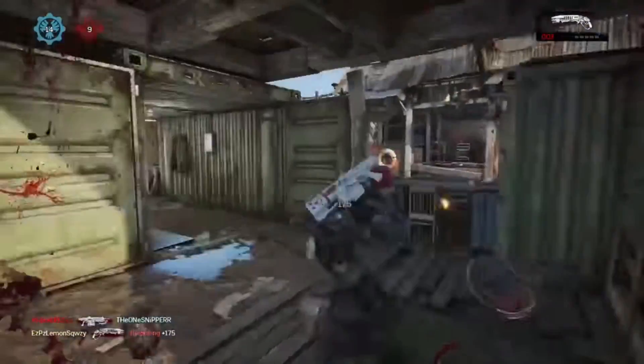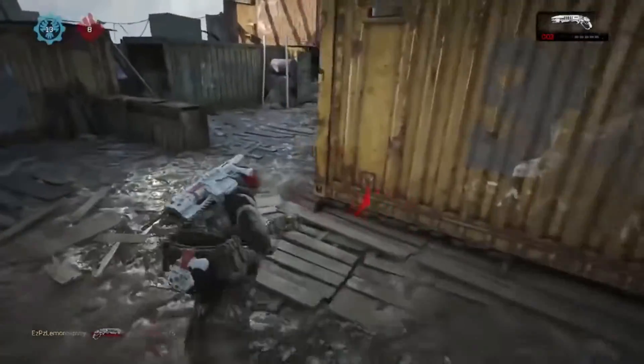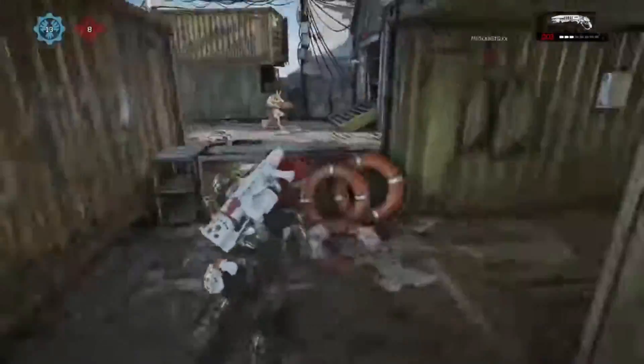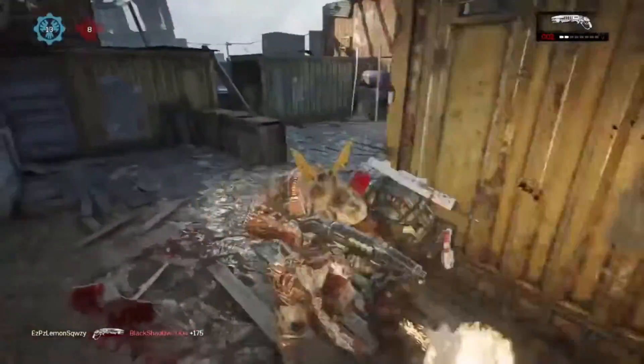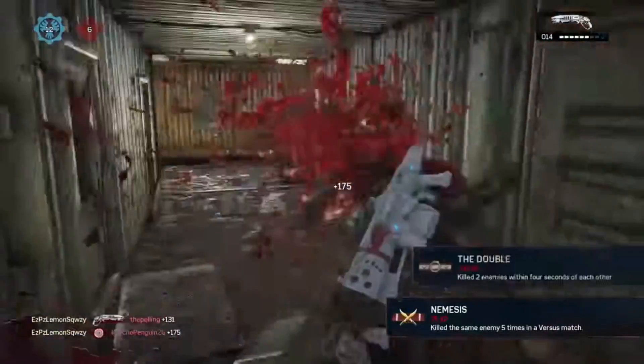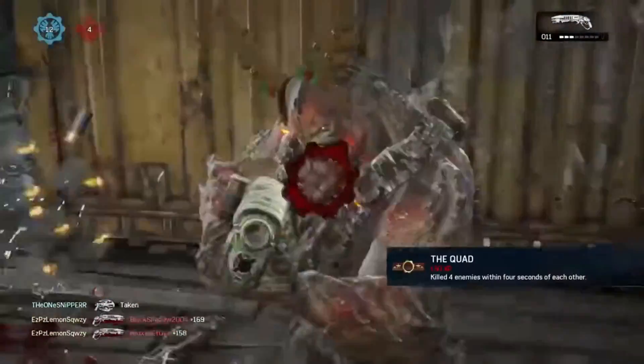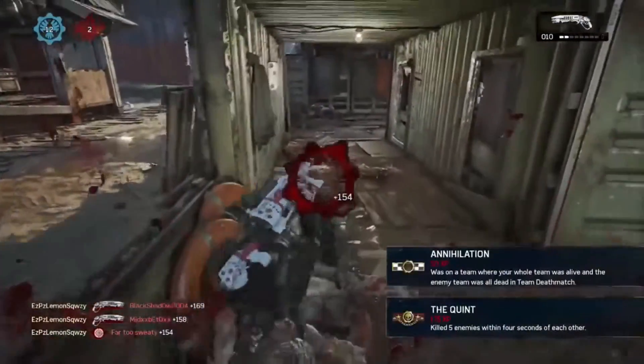At number 5, we have the Gears of War Gnasher. I know this is an FPS list, but I have to put this in here. To put it bluntly, if you don't know how to wall bounce and use the Gnasher properly, you're going to have a very bad time in Gears of War multiplayer. This shotgun isn't just your utility weapon — this shotgun is the meta for this game. It helps that it's also a very good weapon in the campaign as well.